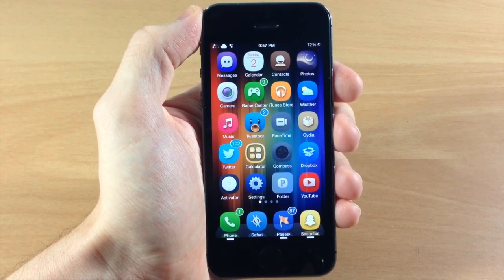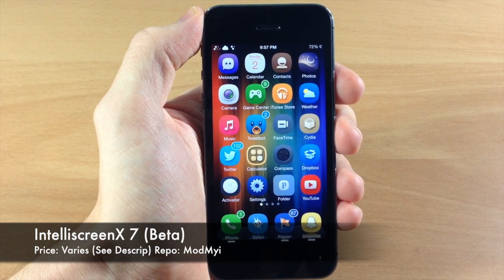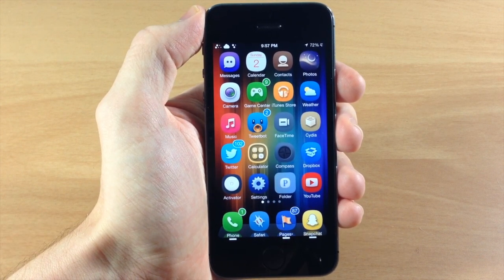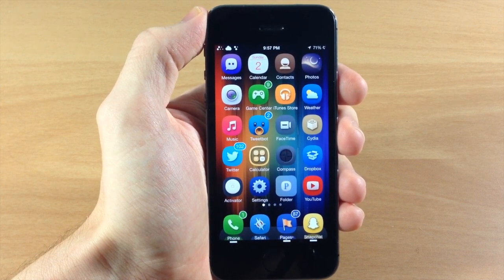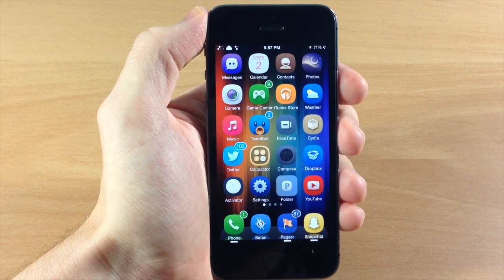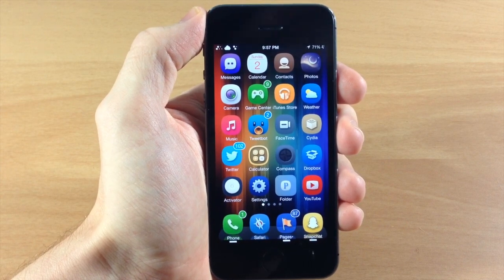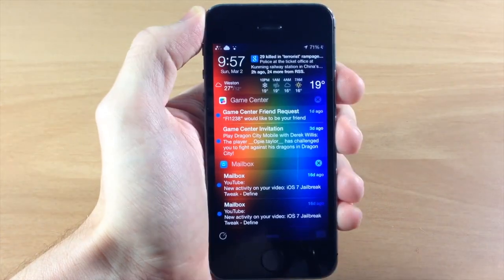What's up guys, this is iTweaks here. If you haven't heard, IntelliScreen X7 beta has been released on the ModMyi repo. If you're not familiar with IntelliScreen X, it's a massive lock screen tweak with a ton of information and features. They do a really good job of trying to make you never unlock your device again because there's so much information right there on the lock screen. Let's go ahead and jump to the lock screen.